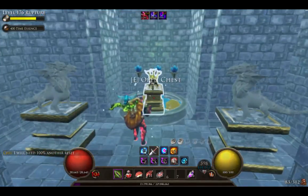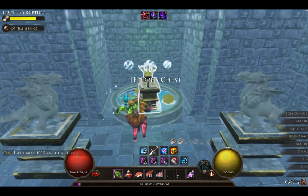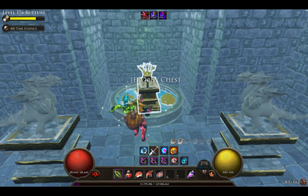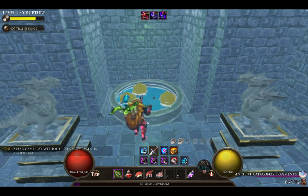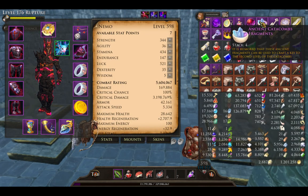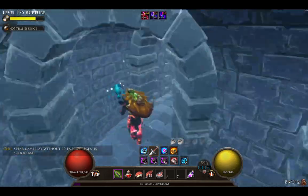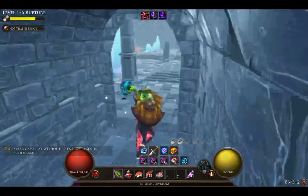Here's the final secret room. This chest gives you your katatu fragments so that you can make a katatu dungeon. As you can see I now have four. Go back and finish the dungeon.